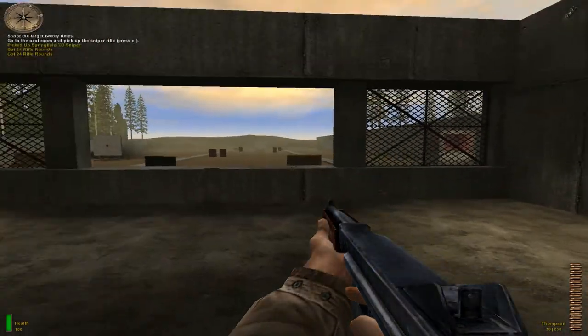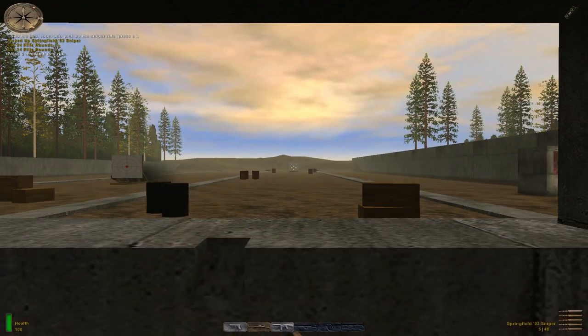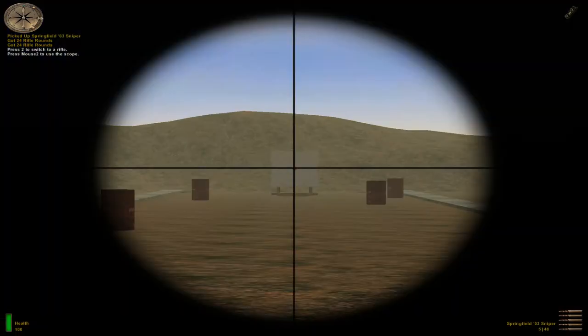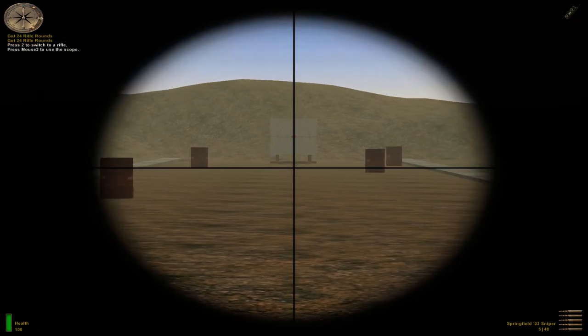Switch to the Springfield .03 sniper rifle by pressing the rifle key. Press the secondary attack key to toggle the sniper scope on and off. Aim through the scope at the farthest target and hit the red dot three times.